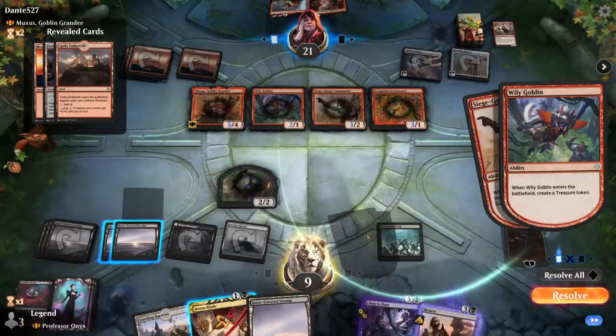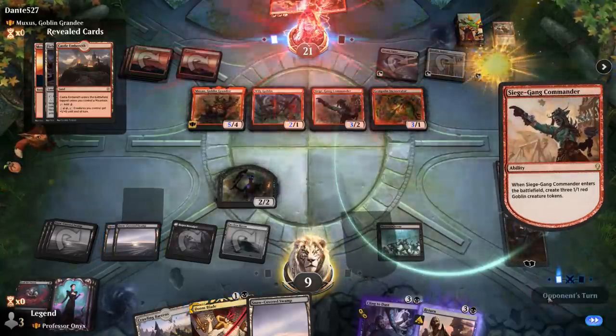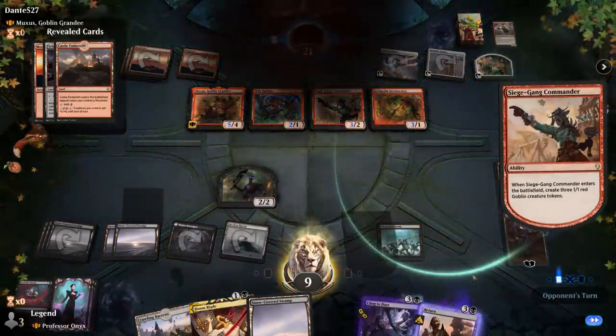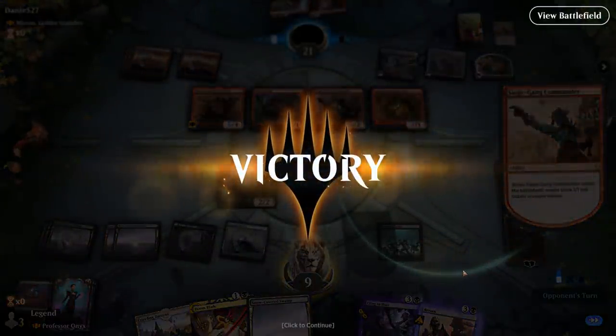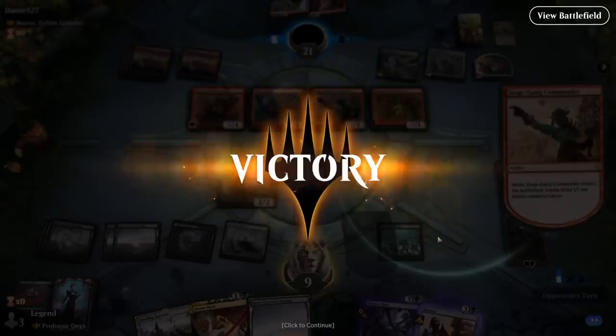Siege Gang Commander was a good hit for them, and we could still be in a bit of trouble, but our opponent's life total collapses. We managed to defeat the Goblins — just had too much card advantage from our planeswalkers and Phyrexian Arena, with plenty of removal. We would have found another sweeper with Liliana soon anyway. On to the next one.